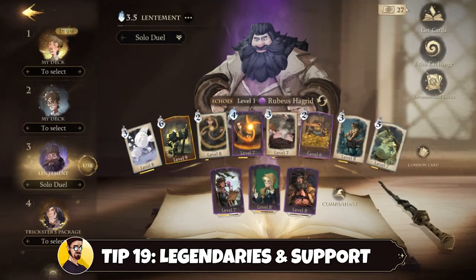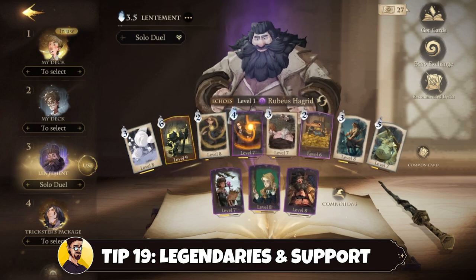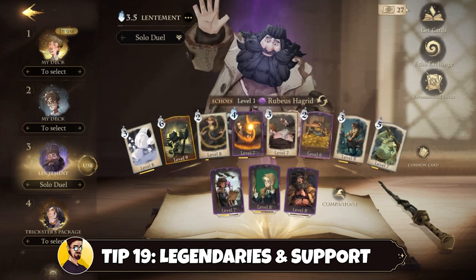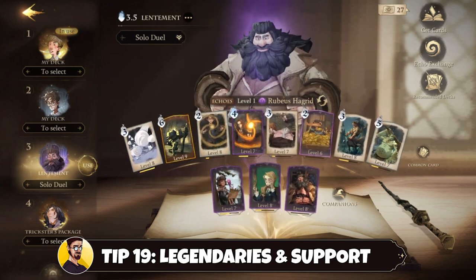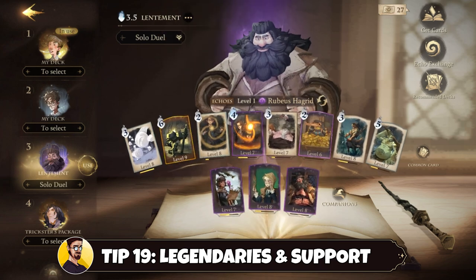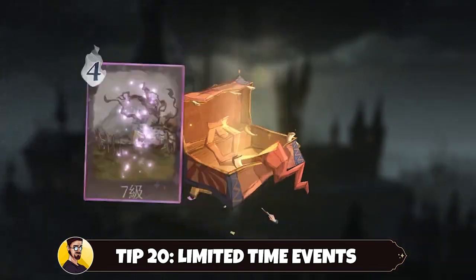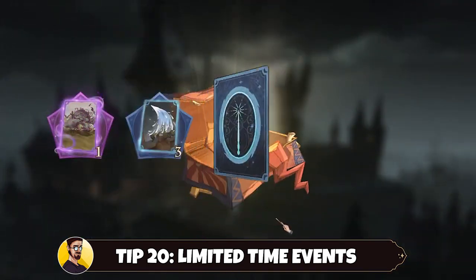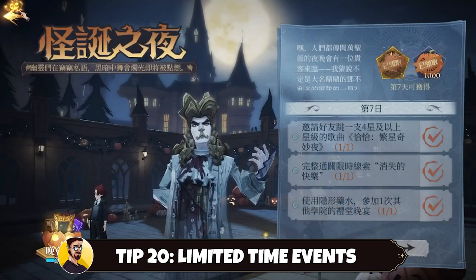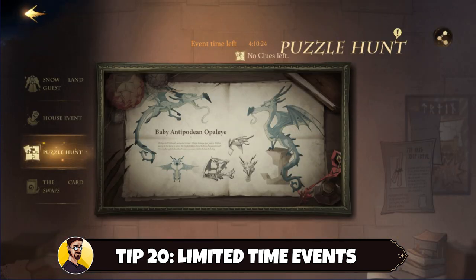Tip number nineteen: what we learned from tip number eighteen is that legendaries are really good, but you usually build a deck around these legendary cards. Don't build a deck filled with all legendary cards, because supporting one legendary with common, rare, and epic cards will be much more powerful. Tip number twenty: keep an eye open for limited time events and play in them — they usually provide great and limited rewards. There are also different events, for example the bigger seasonal events like Christmas and Halloween, as well as smaller events like the Puzzle Event Hunt.